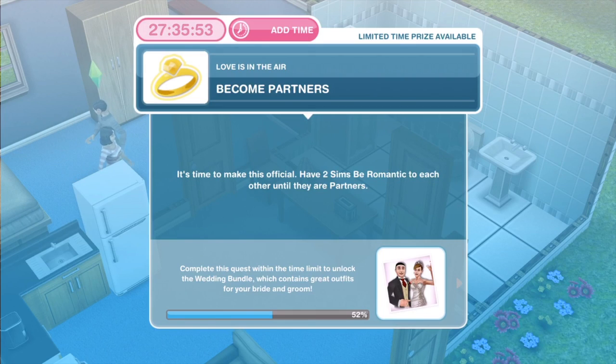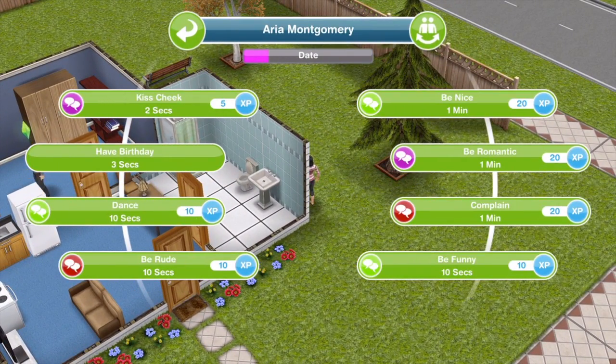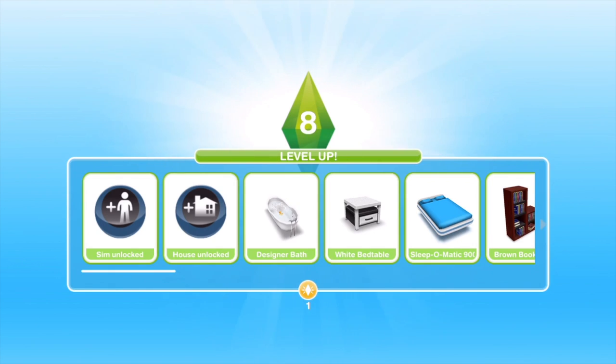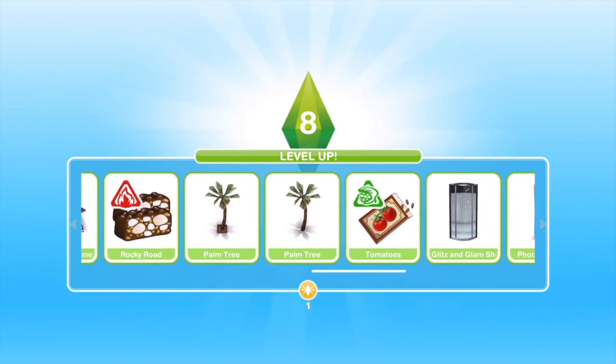Now we need to become partners. It's time to make this official — have two Sims be romantic to each other until they are partners. Continue doing the be romantic interaction for one minute. You can see the bar at the top — at the moment it says 'date' and we've got a little bit of pink. We need to get it all the way along until they are partners. Aria and Ezra have now become partners — 250 XP, task completed. And we've also leveled up to level 8, so we get an LP and some more furniture items we can use in our houses.